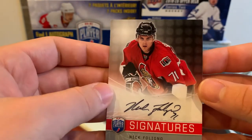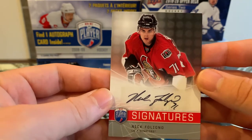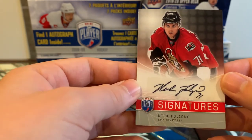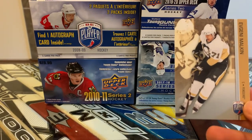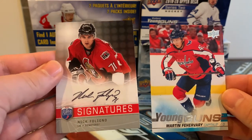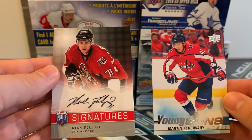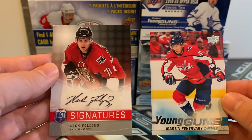I'm happy with that. It's not a huge name but he's the captain of the Columbus Blue Jackets and a former Senators player, so I can't complain. That's a really nice signature too — you see some of these guys with messy autos but that one's clean. To finish it off we also had a Carey Price and a Geno Malkin base. All in all, I pulled a Young Guns of Martin Fairberry from the loose retail pack and a Nick Foligno auto from the Be A Player box. Very happy! Thanks to Silver Zero for introducing me to this box — more coming soon. Hit that subscribe button if you're new and we'll see you in the next video!